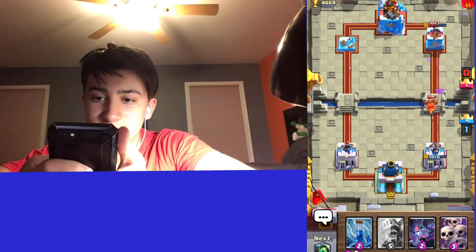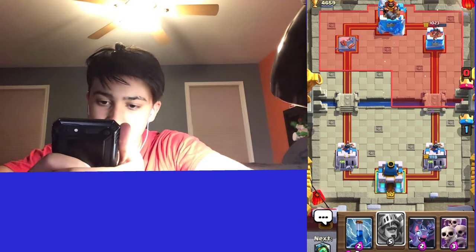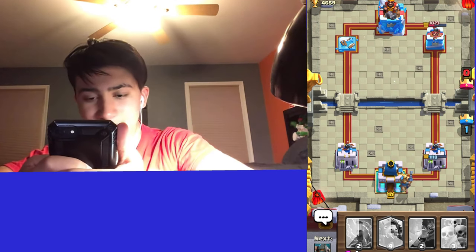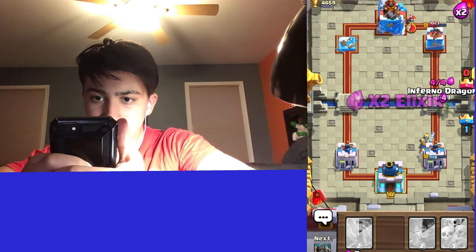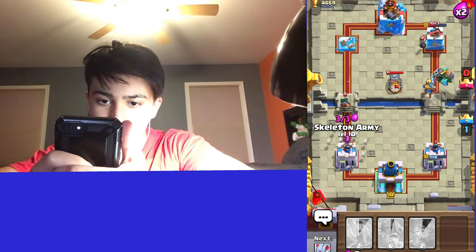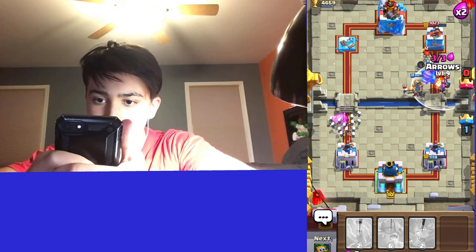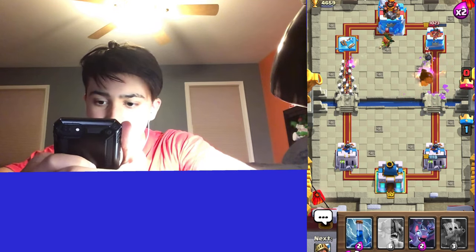Tombstone is good for finessing a Pekka but seriously it's garbage. Going Prince in the back — I don't think he has anything. Let's go Inferno Dragon. Was expecting Bomber. Going Skarmy. He can Arrows that and they get the Bomber — I was hoping the Inferno Dragon would handle it.